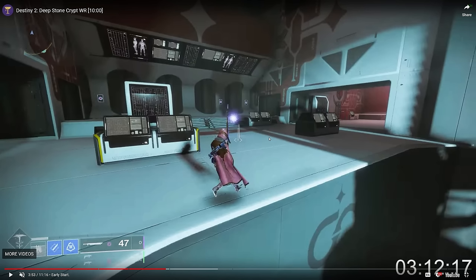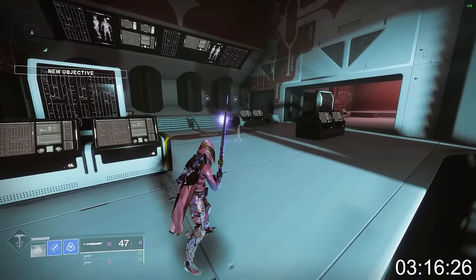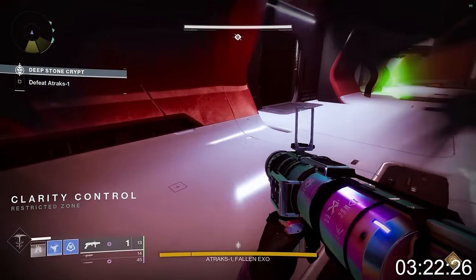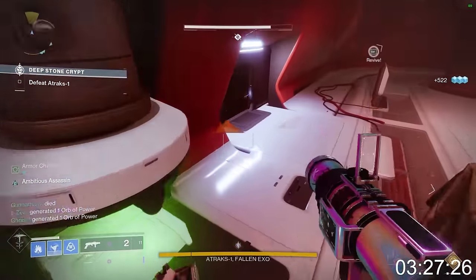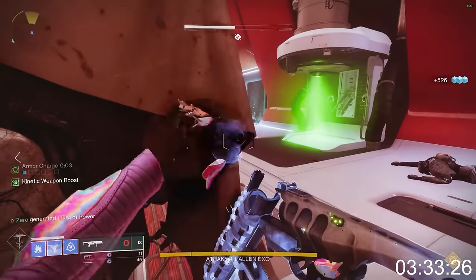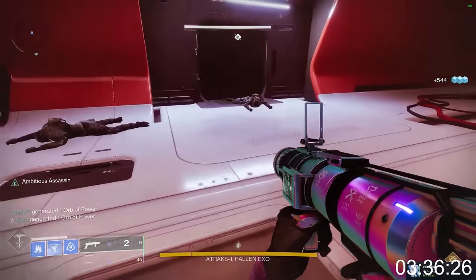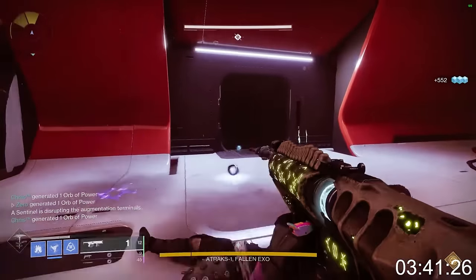Zero starts the encounter and helps clear ads on the bottom floor. Gunnerhawk, of course, is doing his skip — he just died in the restricted load zone and is going to kill one servitor, call out where operator is for Chris, and then leave on a sub-skip called Airlock. He lets Chris know operator is on the right, then heads up the pods. Meanwhile, his teammates are getting set up for damage. Extinction Protocol is just activated, but Zero is not going to participate in damage.